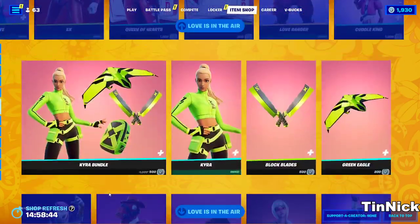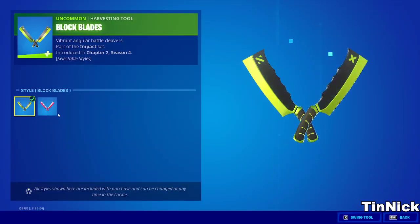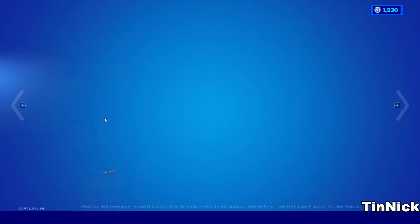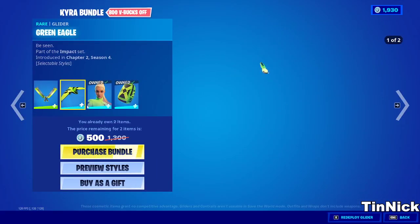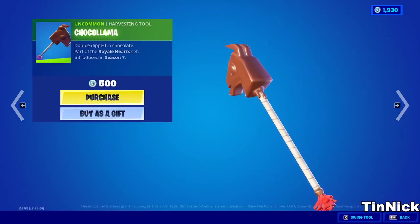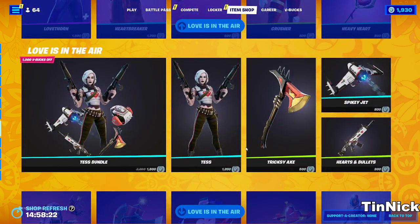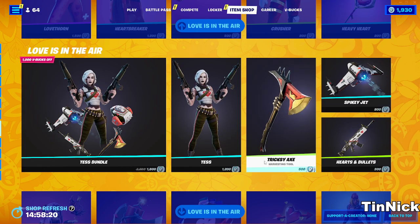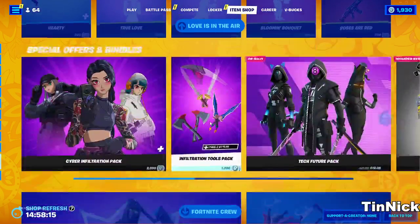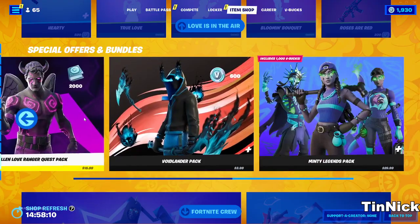Cuddle King, we also got the Keira skin with a Valentine style. We have a pickaxe with the Valentine style too, pretty cool. We got the glider also with the Valentine style, cool. The pack is pretty cool. We got Love Thorn, we got Heartbreaker, we got Choco Llama, we got Cruise Crusher, we got Pinky, we got Heavy Heart, Spiky, Jet Heart Bullet, we got Lovey - pretty much everything Valentine's. We also got the anime bundle.